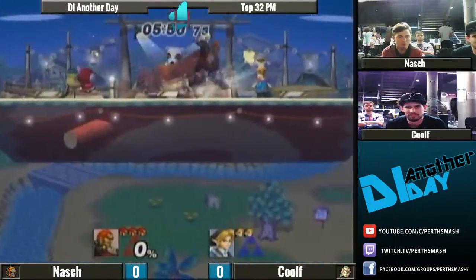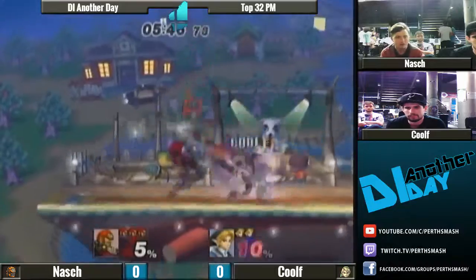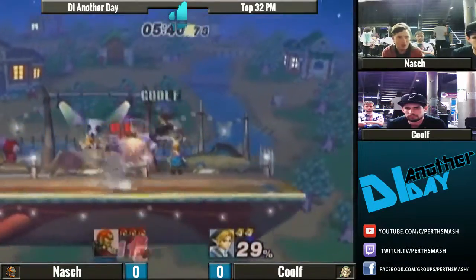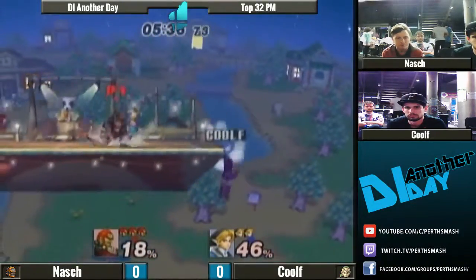And there's the Hedgehog there. Really nice. Nash playing really patient in this game, just playing the bait and punish. They just wait for Cool F to mess up, which can't be hard against a character that spams projectiles a lot. Oh, down throws! Gets off. I think Cool needs to watch these up-airs. He's just not hitting anymore.